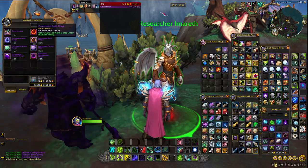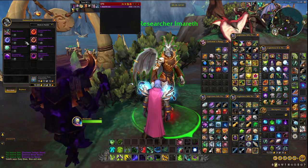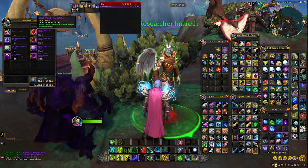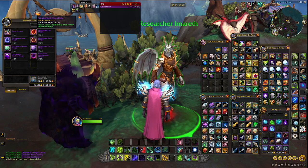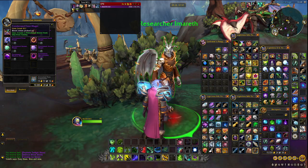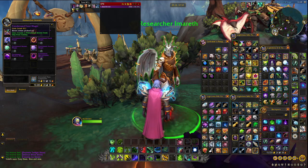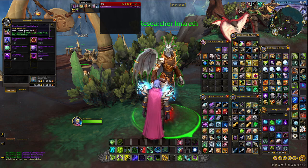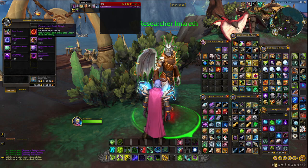Knowing which stones to buy is crucial, so let's go through the families. The Condensed Fire Magic family includes the Entropic Fell Stone, Flamelick Stone, Raging Magma Stone, and Searing Smoky Stone. The Condensed Frost Magic family includes the Cold Frost Stone, the Deluging Water Stone, the Exuding Steam Stone, and the Freezing Ice Stone.